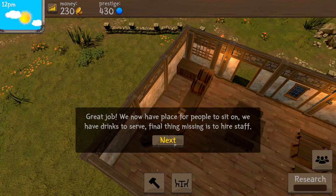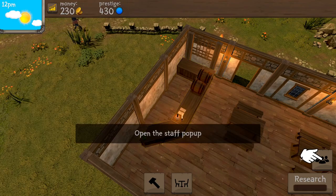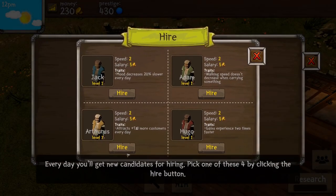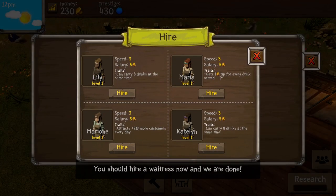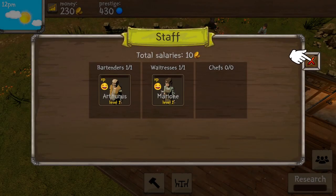We have a place for people to sit and we have drinks to serve. I don't think I'm missing anything — hiring the staff. Can I just do it? We need a bartender. By clicking the hire button. He's Arthurius, which is actually my name in D&D right now on our live stream! With a name like that I think I have to go with that. One tip for every drink served — oh, Marion, you can carry eight drinks at the same time though. Marion — let's get a lot of customers.